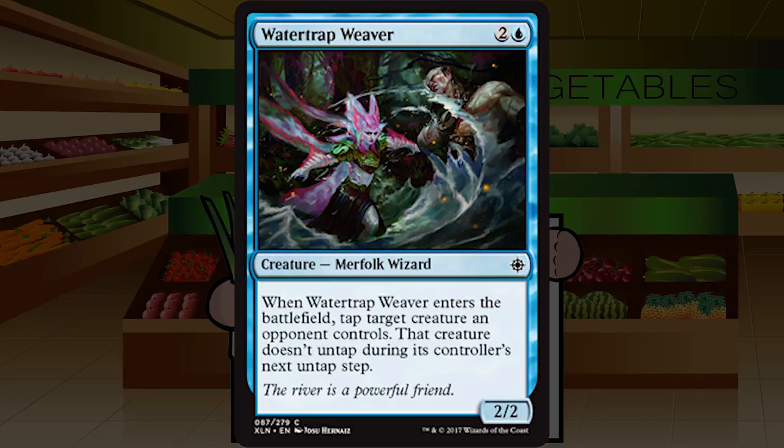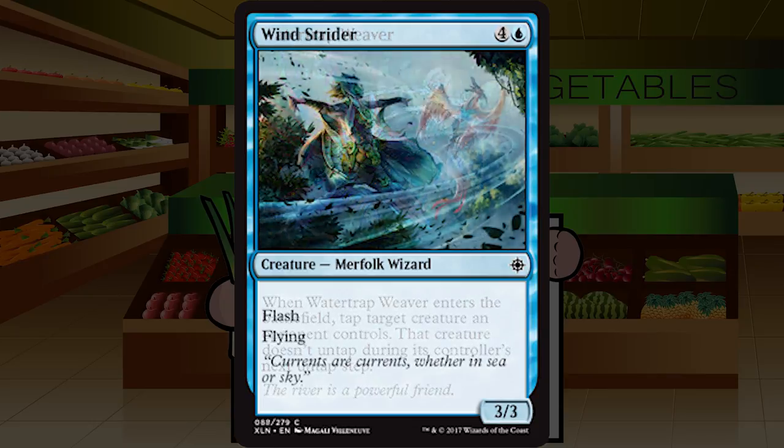Watertrap Weaver is two and a blue for a 2/2 merfolk wizard at common: when it enters the battlefield, tap target creature an opponent controls and that creature doesn't untap during its controller's next untap step. I honestly can't believe they still haven't named this mechanic — 'it freezes target creature' or whatever. This is literally just Frost Lynx with a relevant creature type attached. Always playable, always welcome in blue, great tempo play when aggressive, buys time when controlling. B-minus, picking this relatively highly mid-pack.